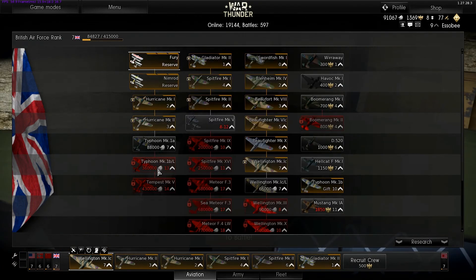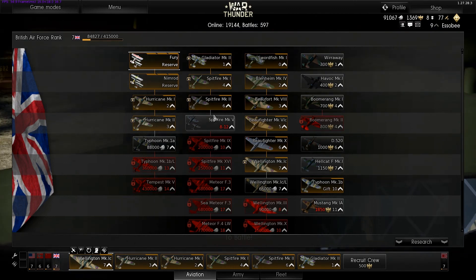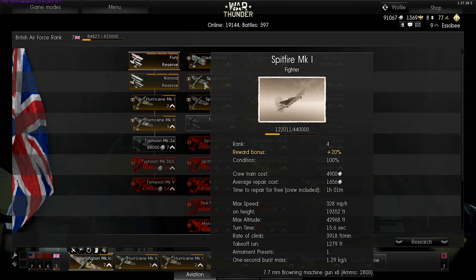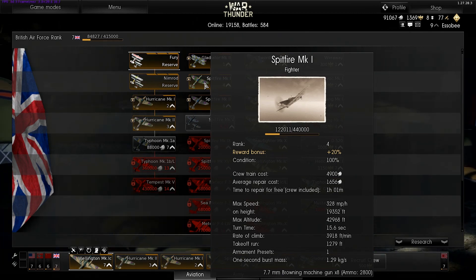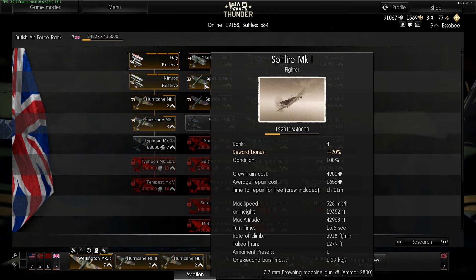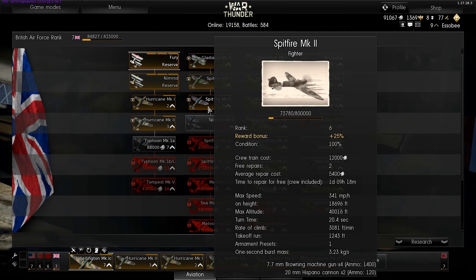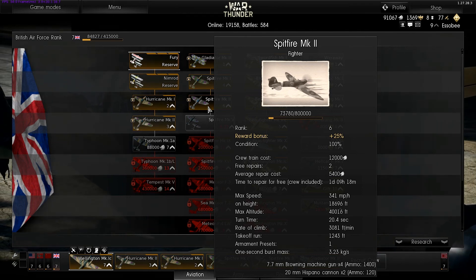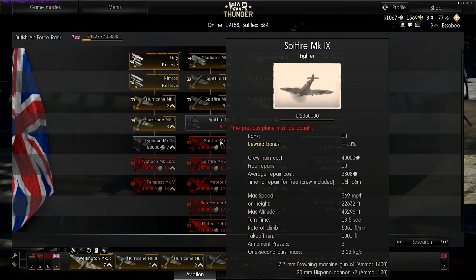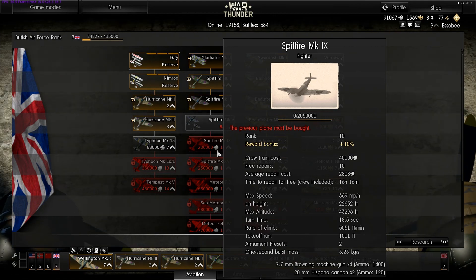The Typhoon is the same — except faster — with the Mark 1A having machine guns and the Mark 1B with cannons. The Spitfires are just sublime. The Mark 1 is okay with eight machine guns. The Mark 2 has a 24.4 second turn time and that's better than just about any other fighter at level six — plus four machine guns and two cannons. Every iteration seems to add more speed, and the Mark 9 I'm really looking forward to — lots of speed with turn time back down to 18.5 seconds.